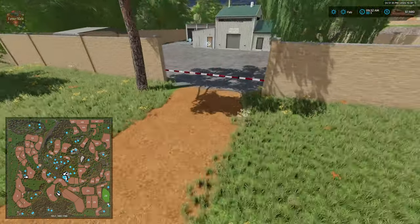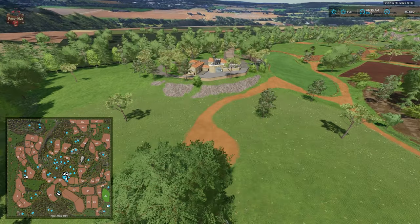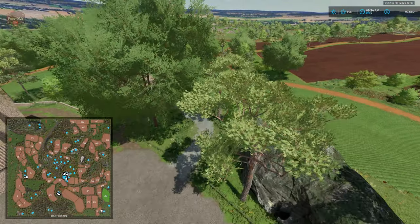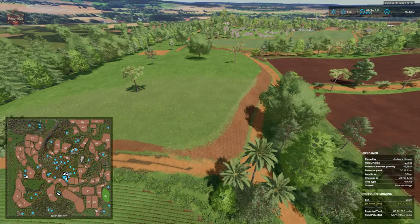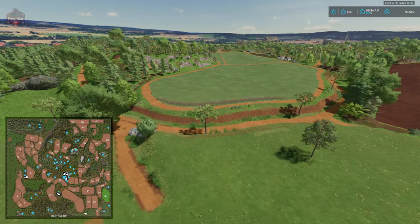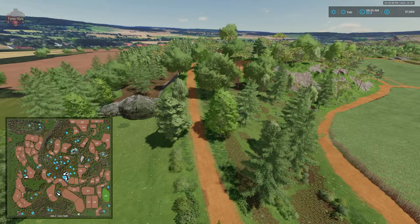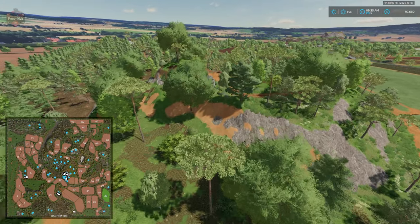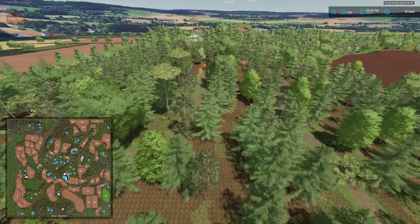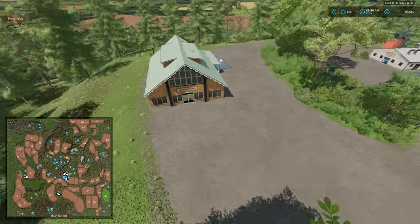Over here we have our grape processor with our pallet, interactive point, and dump point — pretty standard stuff. We have a sell point here. Making our way across the southern edge of the map, we've got some nice rolling fields and rolling hills. Another one of these viable areas where you can build out a farm. This will be an interesting map for multiplayer, especially if you're going to be doing sugar cane or coffee — that is a little bit of a time crunch in single player. Up on the hill we have our farmer's market sell point.